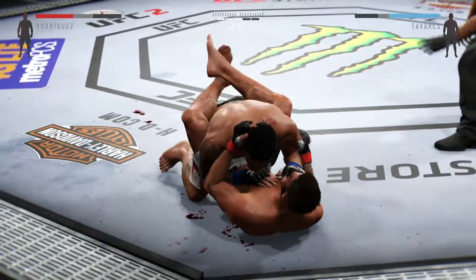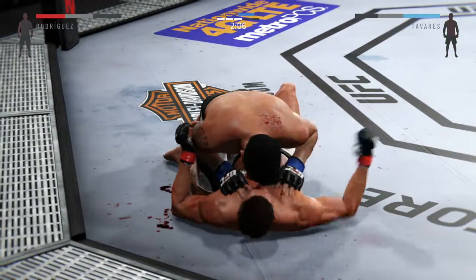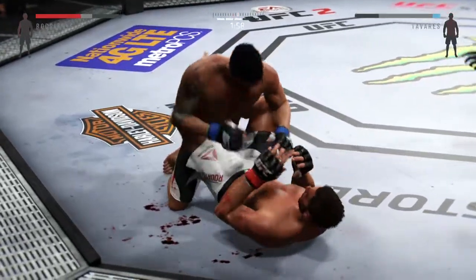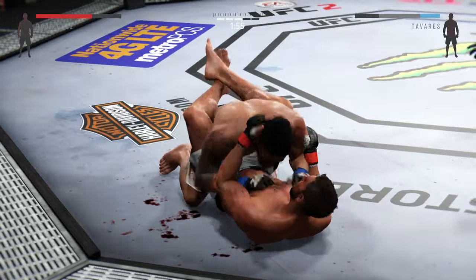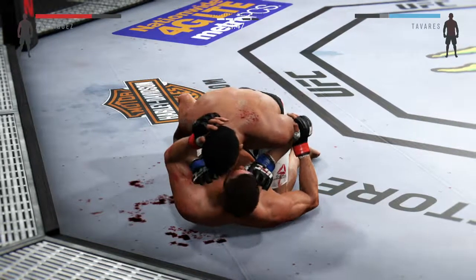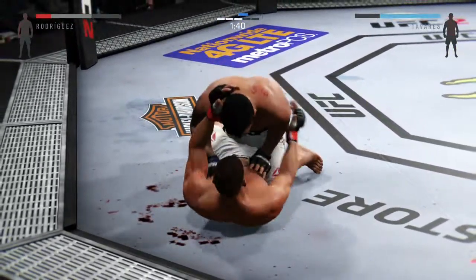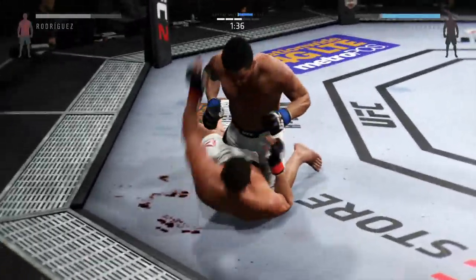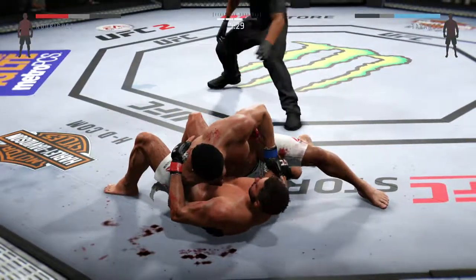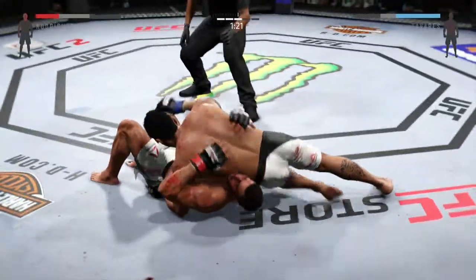Posturing up. Looking to pass guard. His face is a mess. He's keeping busy from the bottom. Now he's back in full guard. He's got that arm tracked. Under two minutes. In the half guard. He's doing some damage from half guard. Side control. Big shot to the left. Quick movement on the ground.